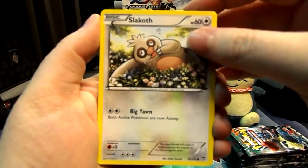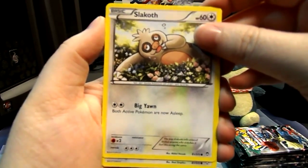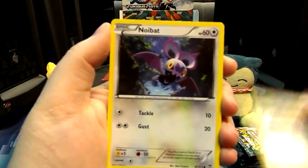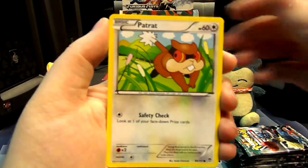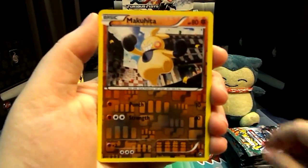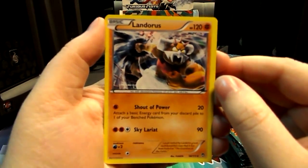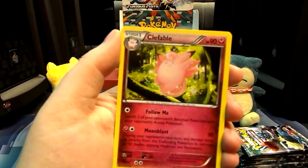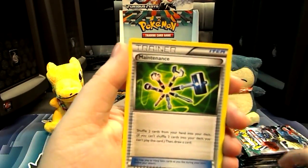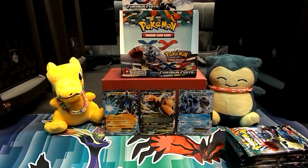Alright, so we have Poliwag. I'm going to refrain from being silly — maybe. A Noibat. A Drowzee. A Patrat — he's just so cute. A Reverse Makuhita. And a Holo Landorus. At least in the second pack we got a Holo. First part we got a Lucario EX, but hey, Holo — I'll take it. Then we have another Fable, a Maintenance, and a Mora. Not too bad.